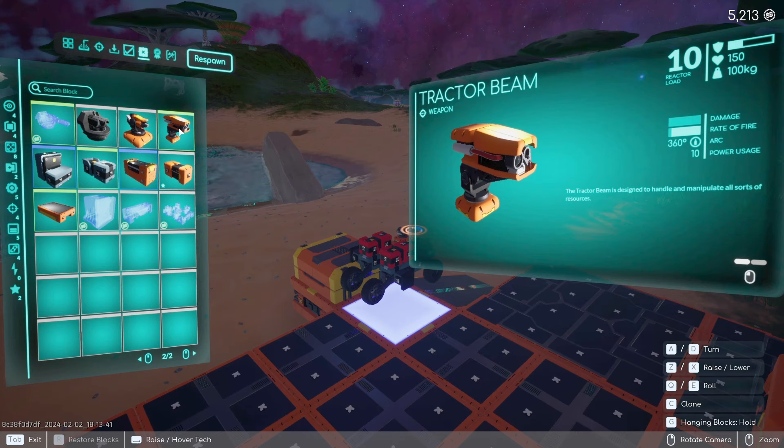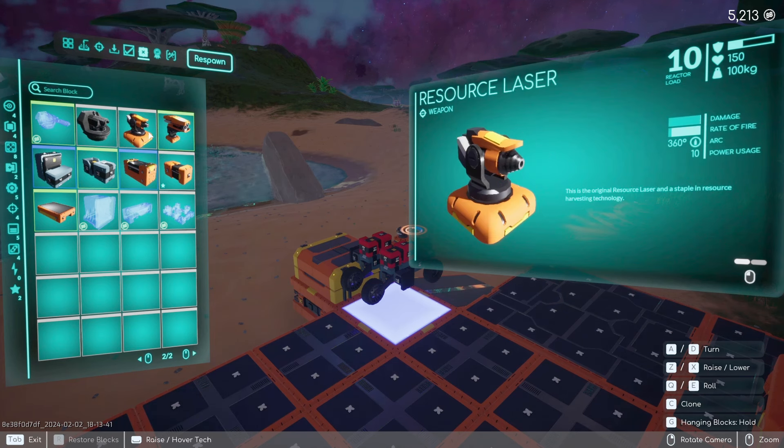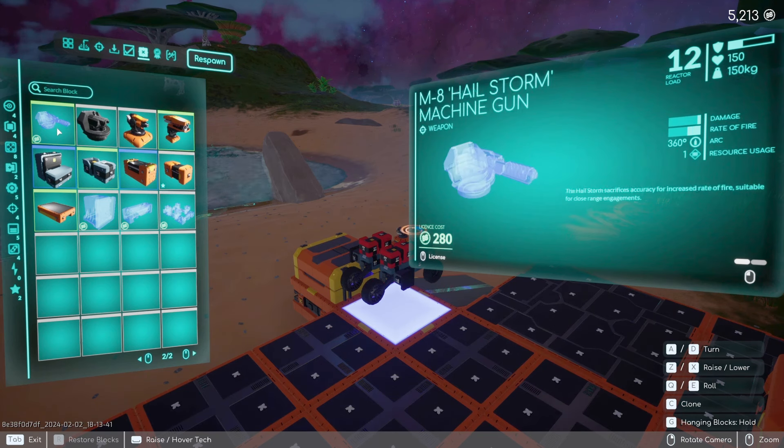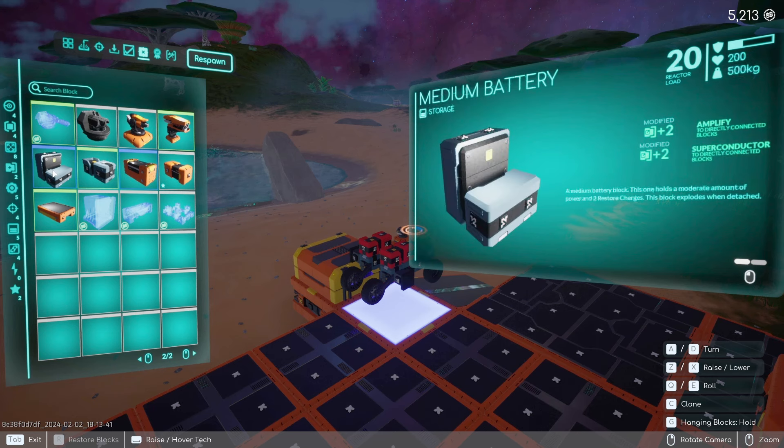Once you click on an item, you'll lose the description. But if you hover over it, it tells you — the resource laser is the staple in resource harvesting and a basic defense weapon.